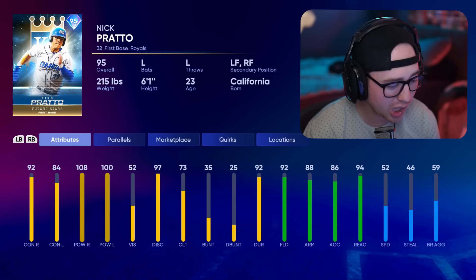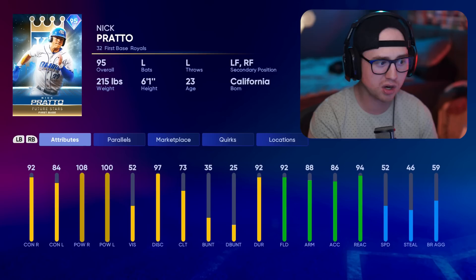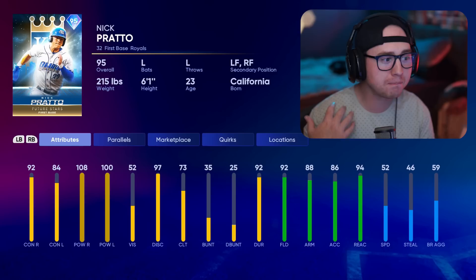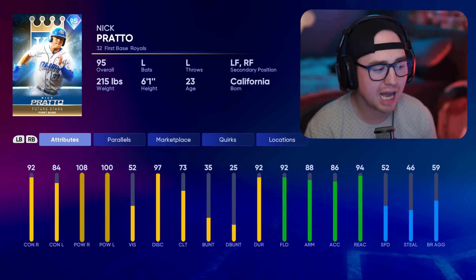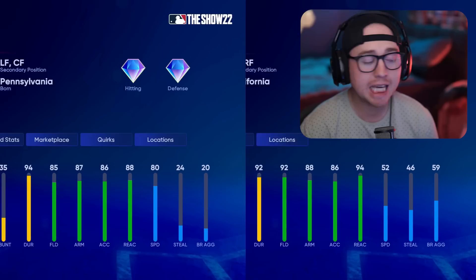Last option in the AL Central is Nick Pratto. He's a very good card — 108 power right and 100 power left, solid contact, and 92 fielding at first base. However, first base defense in this game is almost entirely about height and weight — bigger and taller guys knock down every ball — so his 92 fielding may not translate as well as you'd expect. At 52 speed, he's a little slow for the outfield secondary positions. With guys like Anthony Rizzo, Prince Fielder, or Frank Thomas also available at first, and an even better first baseman in this program, Pratto would be my last pick from the AL Central.